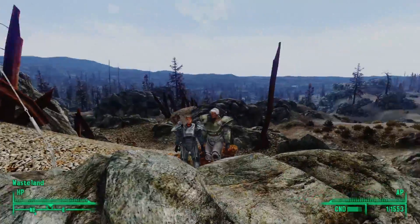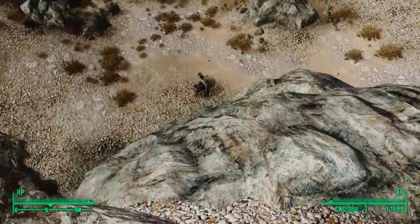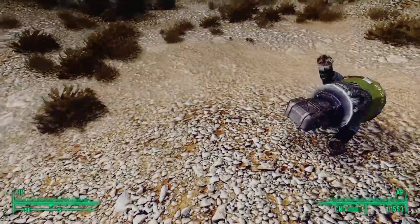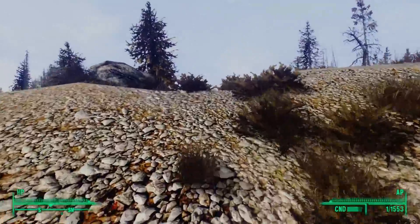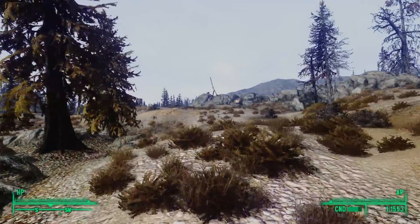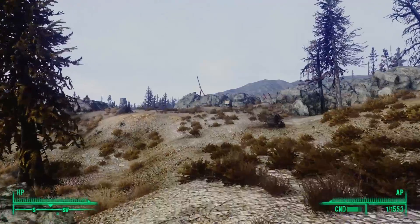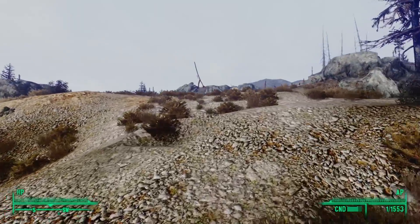Scribe Rothschild told us where the vault was, but he warned us. The reason the Brotherhood hasn't explored that vault yet is because the very entrance is emanating more radiation than any other place in the Wasteland. Brotherhood soldiers can't even get near it without dying. He recommended we find another path — a path through Lamplight Caverns.